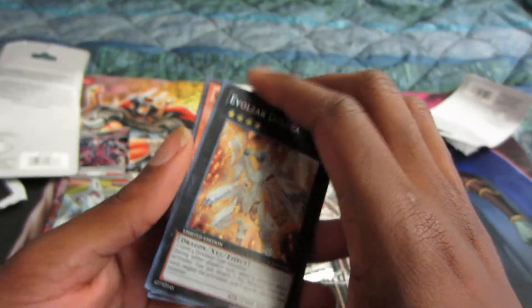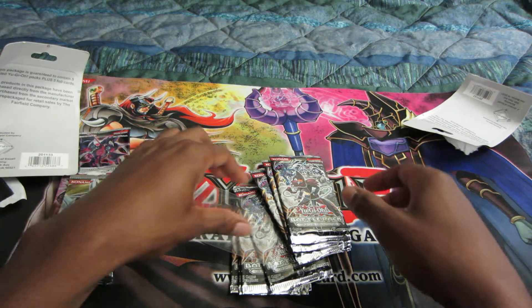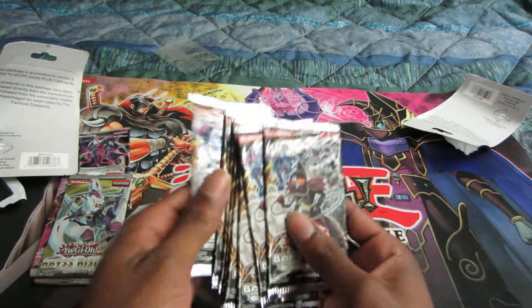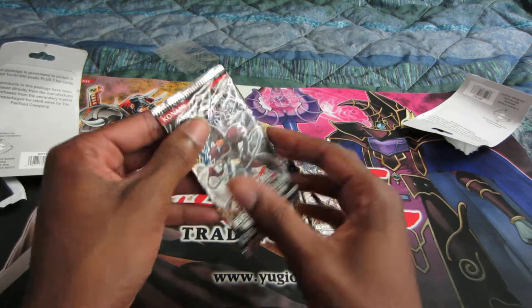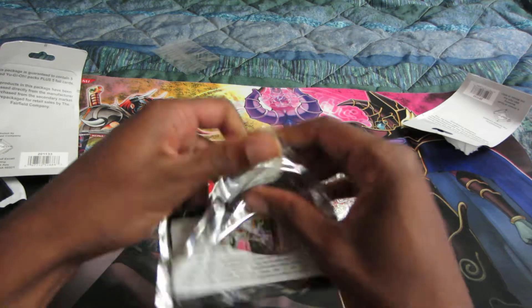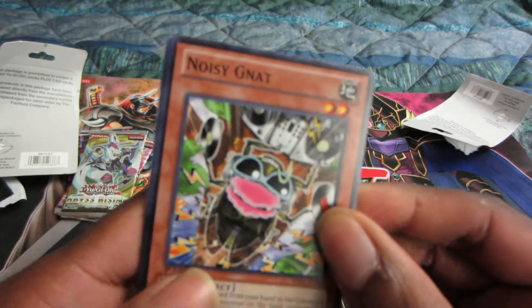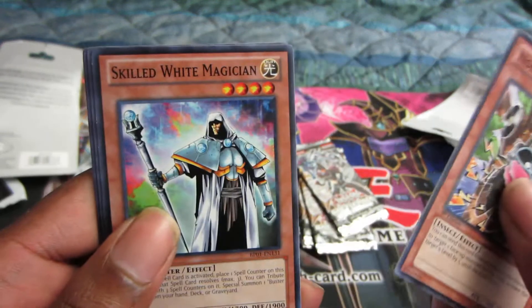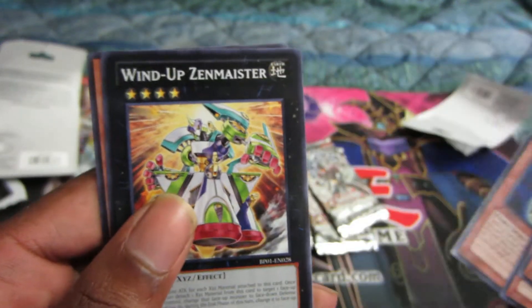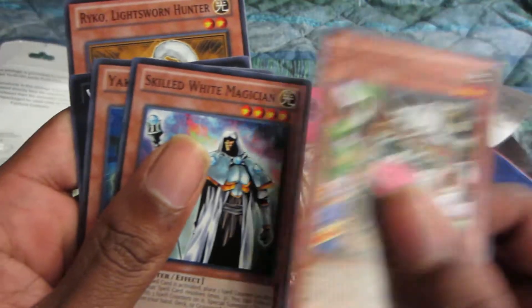Pretty cool, pretty cool. Would have hoped they got the Max C10 promos, but still nice. So let's dive into all of these Epic Dawn Battle Packs that we got. Starting off: got Noisy Nat, Skilled White Magician, Yaksha, a Windup Zenmeister, and a Raiko.